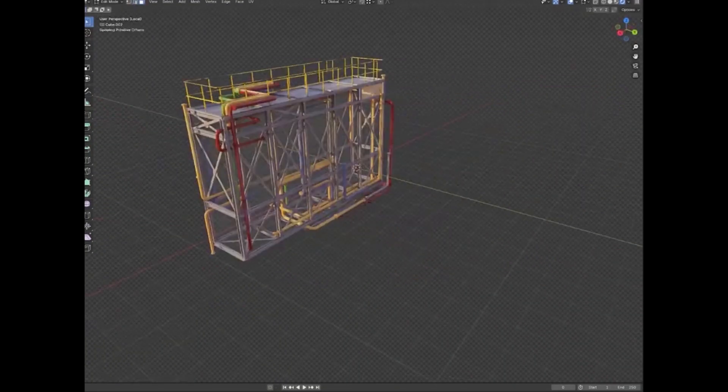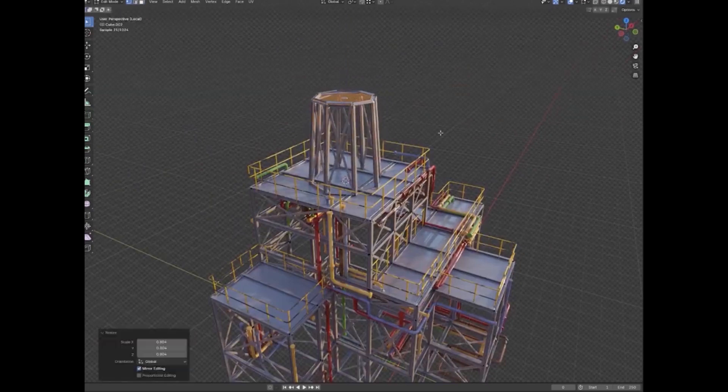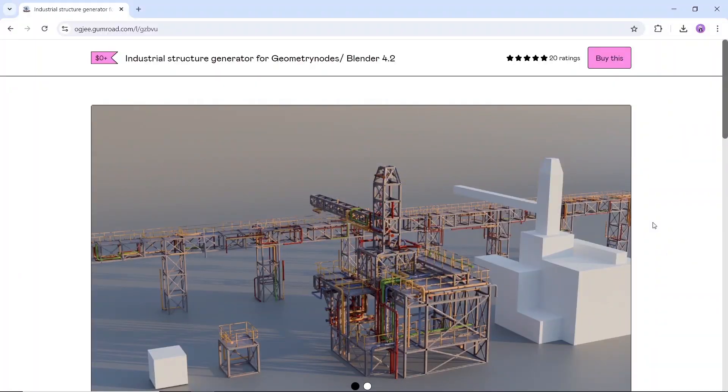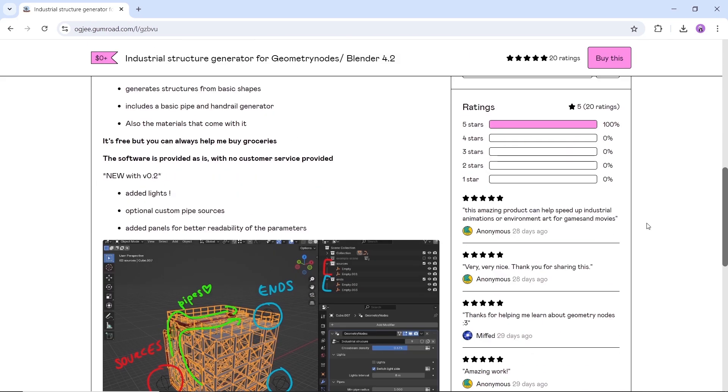Next in line, we have the Industrial Structure Generator for Blender. This tool can help you generate structures from basic shapes, including basic pipes and handrails, all with materials. This runs based on geometry nodes and it requires Blender 4.2, and expect the newer add-ons to be like that. So if you can update to the newer version, do it now to not miss out on a lot of fun.